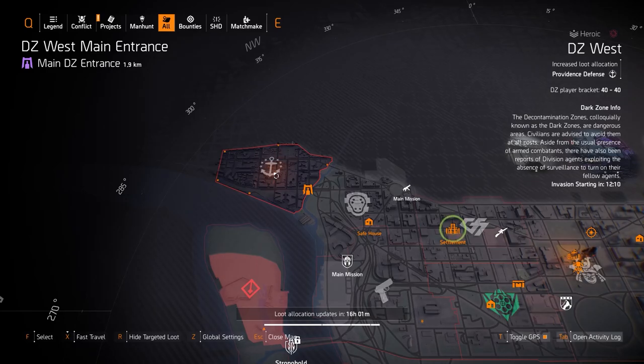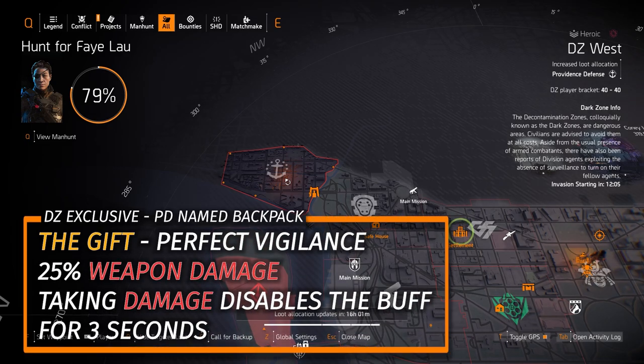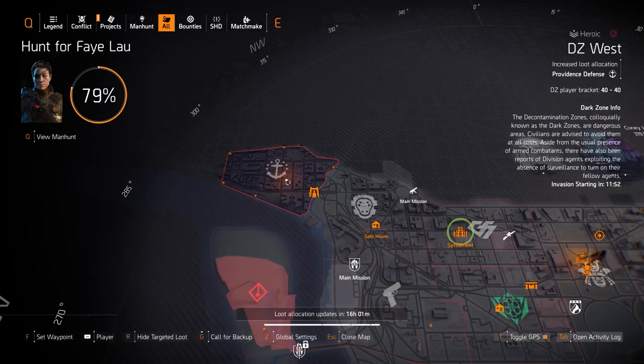Over here in DZ West today we got a doozy. This is where you could farm for the Dark Zone exclusive called the Gift Backpack, which comes with Perfect Vigilance. With this backpack you still get that 25% damage buff but you only lose it for 3 seconds instead of 4, which overall has a longer sustained DPS. I heavily recommend farming for it, especially with the optimization station now available so you can max it out with weapon damage, crit hit chance, and crit hit damage.